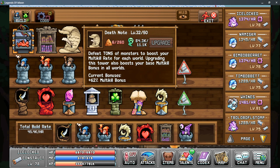Each level that you upgrade will require more materials, such as orange salt and forest souls, and it will require more build time depending on how much your total build rate is.